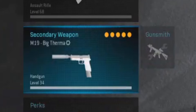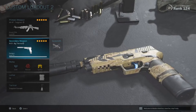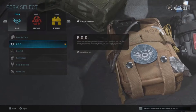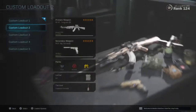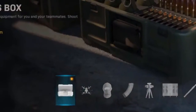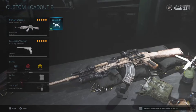You can also bring a secondary with FMJ too. I just made this real fast and didn't even think about it. The perks are kind of what's important — not really, but you need Restock so you can get your grenades back. You can also use field upgrades and get the munitions box, which is important.